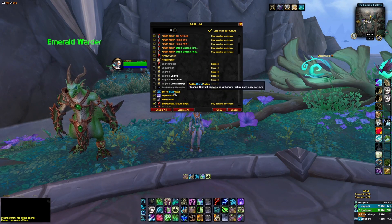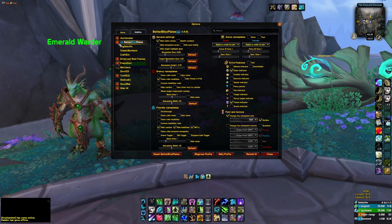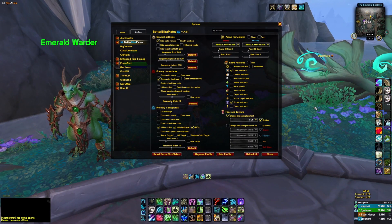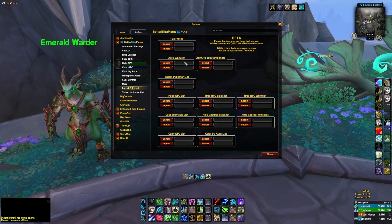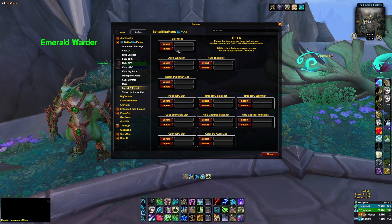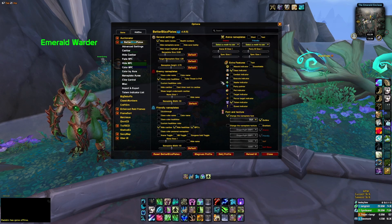The next add-on is Better Bliss Plates. This is a really good quality-of-life add-on that allows you to customize all of your name plates. I'm not going to show you everything on how mine look — I just want to show you the settings. If you want the same as what I have, there is an import code which I've placed in Discord. Simply put the code in and click import — you'll have all my settings. You can tweak and tailor it, but there's a lot to this add-on, so I think it's probably just best to use my profile or other players' profiles.